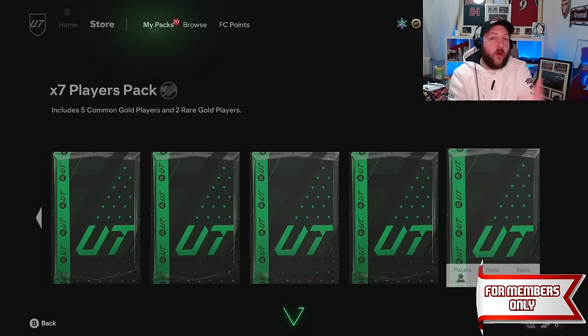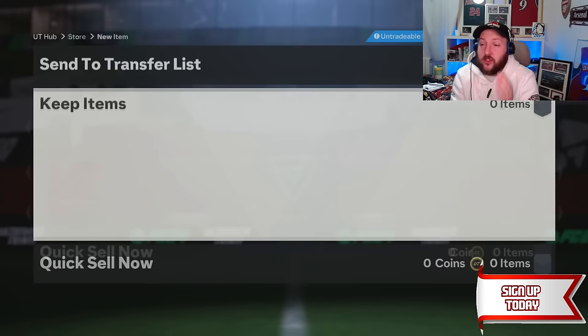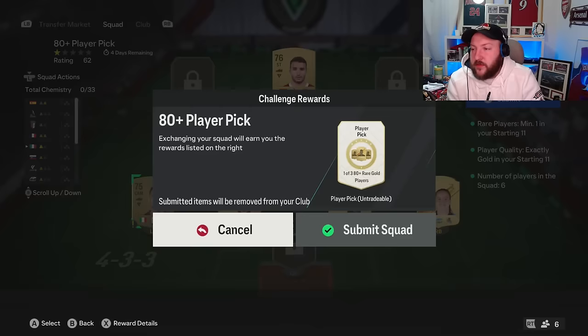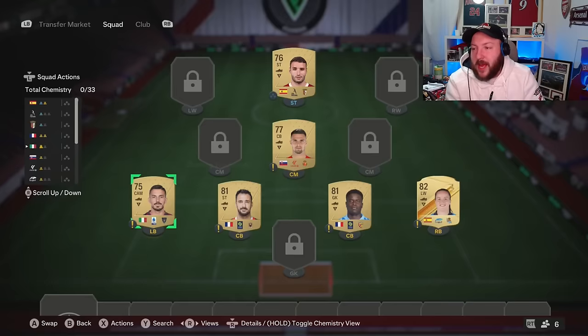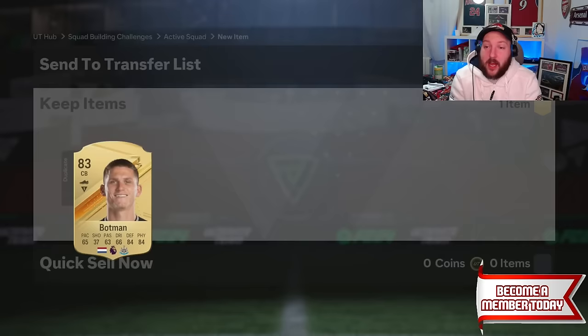With this encore icon SBC we're only trying to get 85s, 84s and 83s — we're not looking to get anything else. Any high rated fodder we get is fantastic for later on. All the cards are going to go into a player pick and we've got our first 80 plus player pick. The more player picks you do, the more likely you are to get high rated fodder — right there we got two 83s.